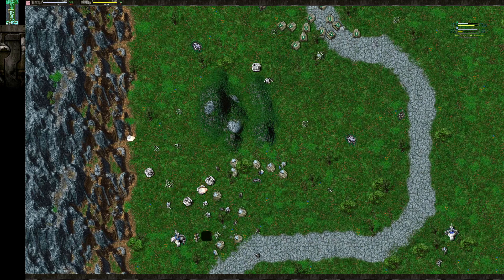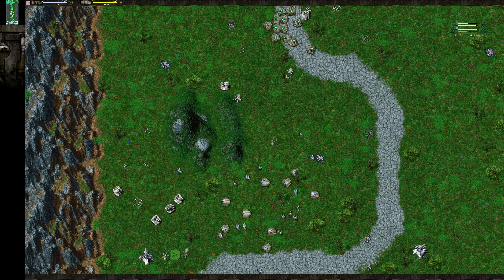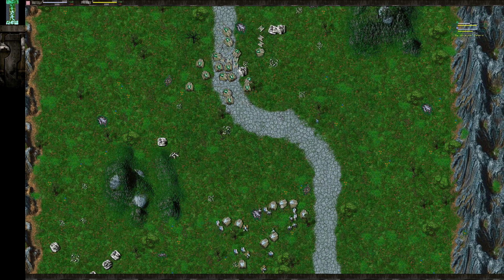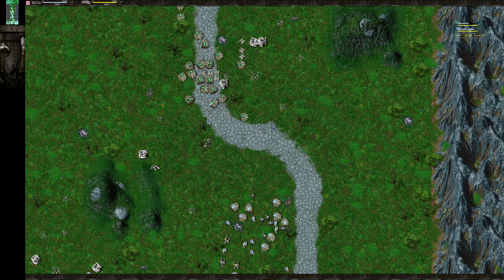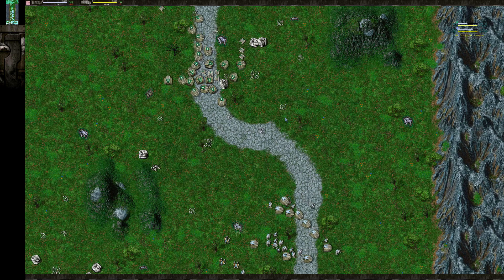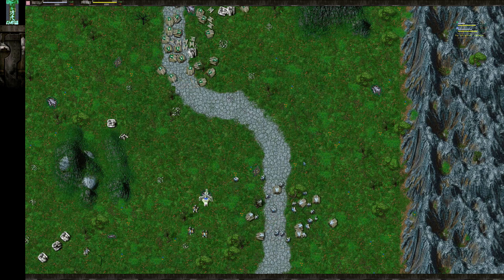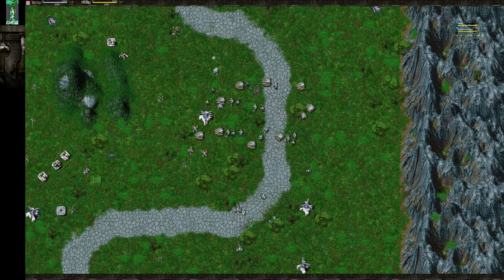BR would probably have to find some way to inflict economic catastrophe on FN in order to equalize their prospects here. He would probably need some bombers to get into FN's base and do some serious damage. But he hasn't built air, so that's probably not going to happen.